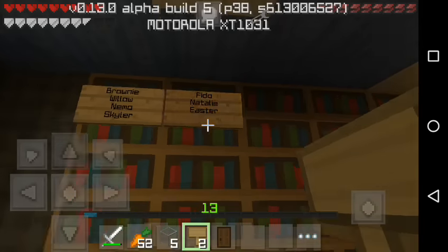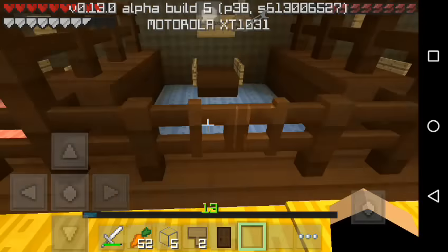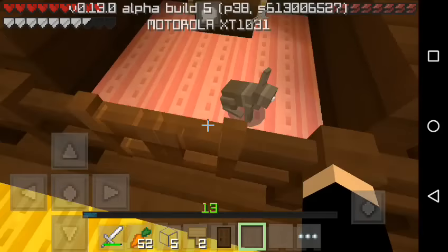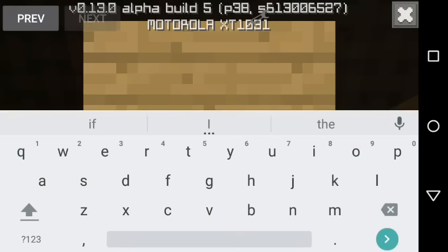Which one is a girl? This one. I need to hold my carrot so they don't escape. So this one is gonna be Natalie — there we go. And lastly, the one we're naming today is gonna be Easter — there we go.